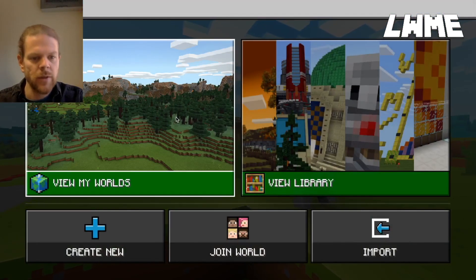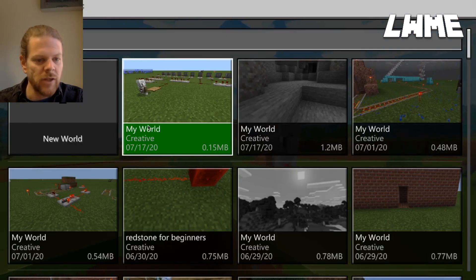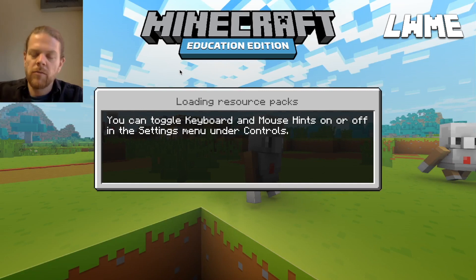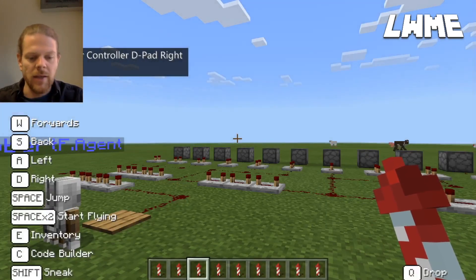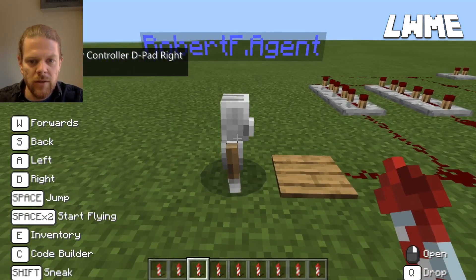Welcome back to Learn with Minecraft Education. Today we're going to be looking at redstone repeaters. I'm going to load up a world I've created for you, and in this world I'm going to be using redstone repeaters to create a fireworks display. We've looked at using a dispenser and redstone to launch one firework, but using redstone repeaters we can set a delay so we can have a full fireworks display and stand back to watch it unfold.